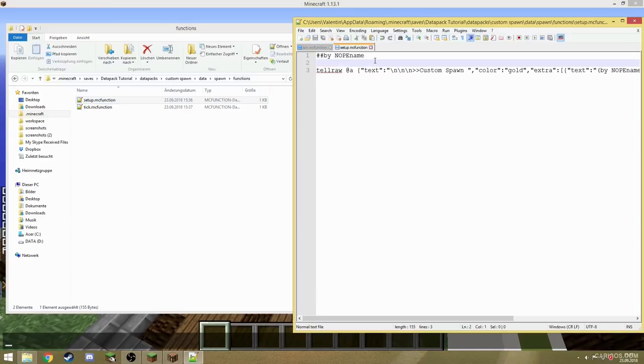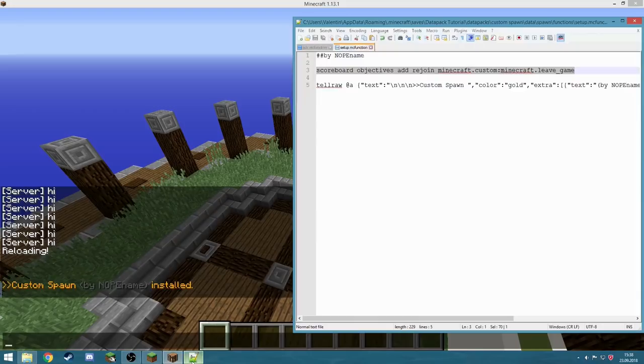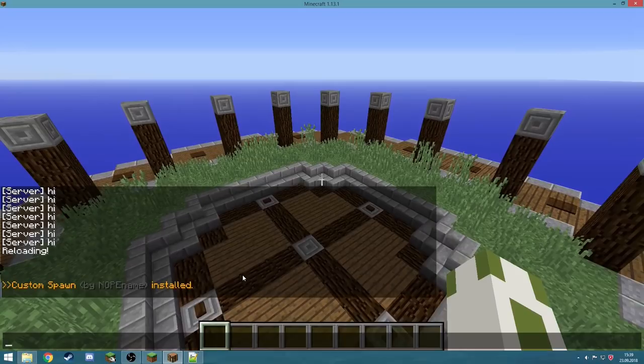We have to go back to setup and add this command: 'scoreboard objectives add rejoin minecraft.custom_player_stat'. The type is 'minecraft.leave_game'. Whenever we reload or load the data pack, this command is going to be executed, which adds a new scoreboard objective called 'rejoin'. It has a special type that will increase every time a player rejoins the world — that's how we detect a rejoining player and trigger the welcome back screen.